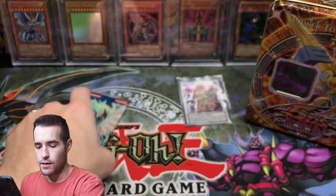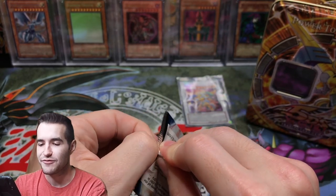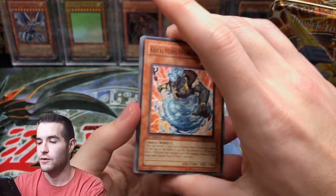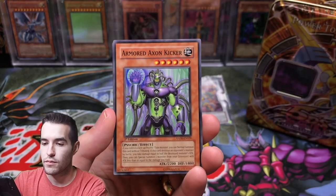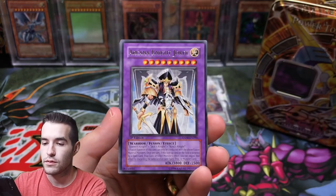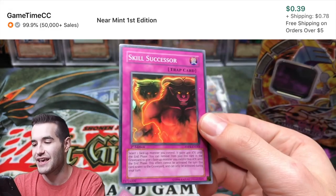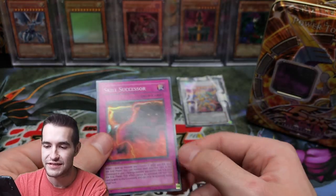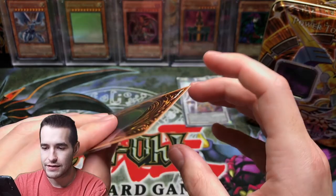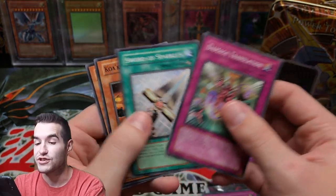Final pack — let's do this. Come on, give us a foil — not a dud tin, please. Quakimiro Hydro Barrier, Release Restraint Wave, Armored Axon Kicker. Oh wait — we did get something! A Skill Successor — that is a super rare. Why does this feel thick for some reason? It feels super thick. Skill Successor, super rare. We did get something, and it's first edition too, so that's super cool.